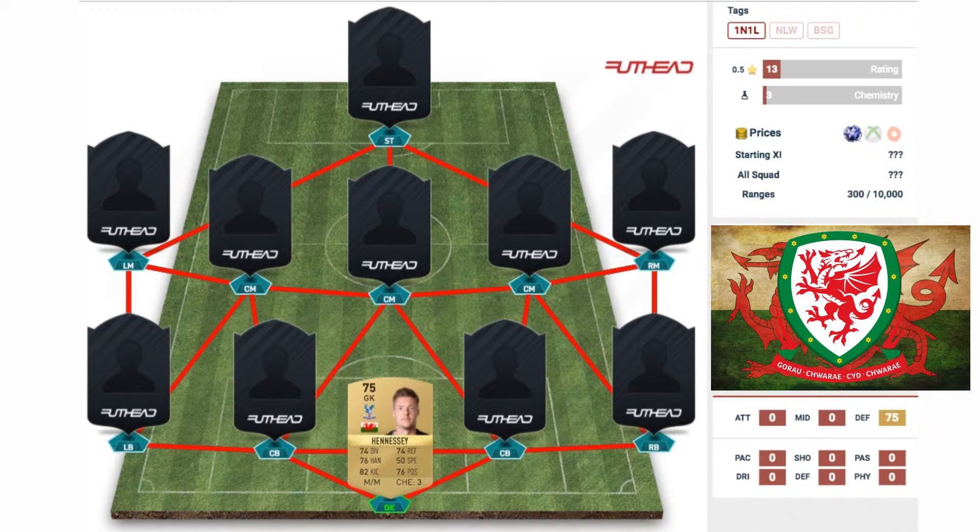In net for Wales today we have the 75-rated non-rare goalkeeper Wayne Hennessy from Crystal Palace. As you can see on his card he has some pretty good stats — all around pretty much 70s — then he's got 62 kicking and 50 speed. Pretty good card for a 75-rated non-rare; could be better, but maybe in the future he might get an inform.